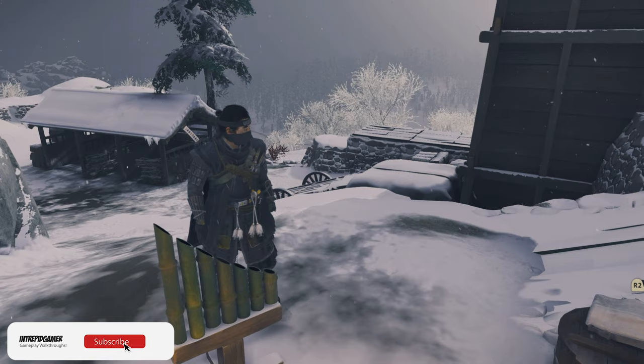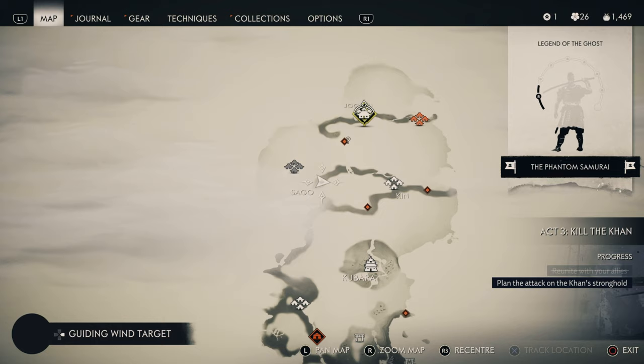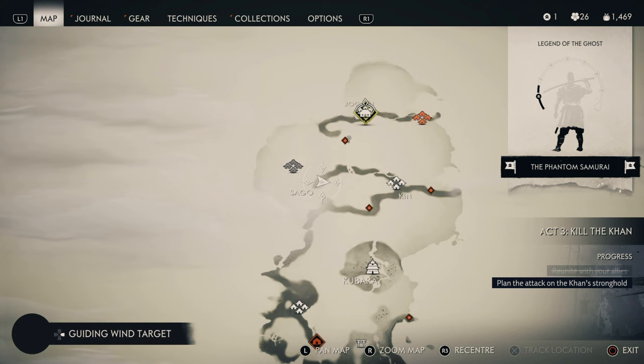Here's the next one — this is the Saigo bamboo strike. It's just east of Saigo and west of Kin, in between the two. Grab that one and you only have one more left.